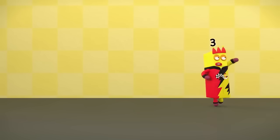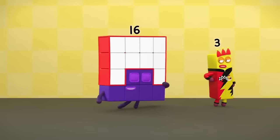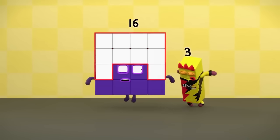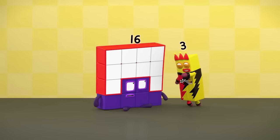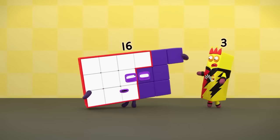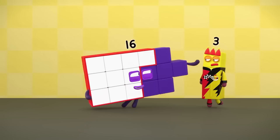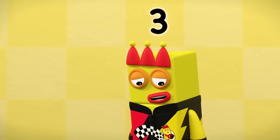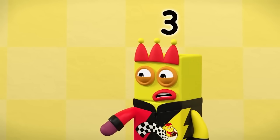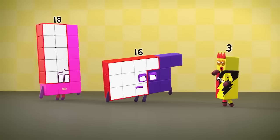I can divide anyone like this. Anyone, you say? Why, I'm anyone — give it a go. Sixteen. No, no, no. You need to make a rectangle that's three blocks high, like Twelve did. Nope, not going to happen. Got this one block remaining on the end. I guess I can't divide you into threes without leaving some of your blocks behind. Sorry, Sixteen, but you won't fit in my go-carts.